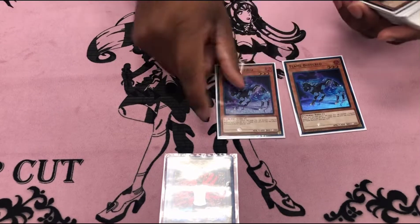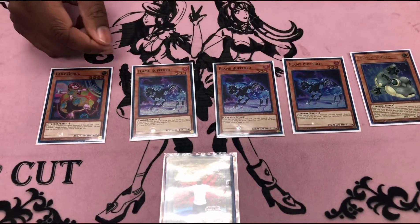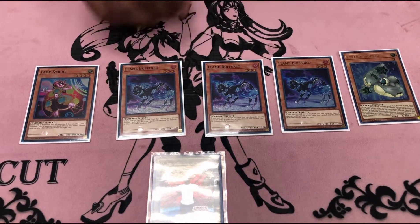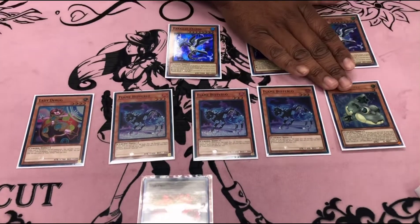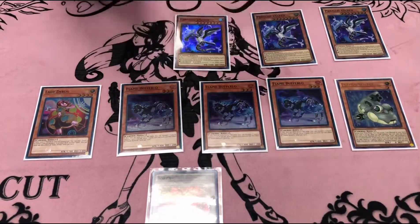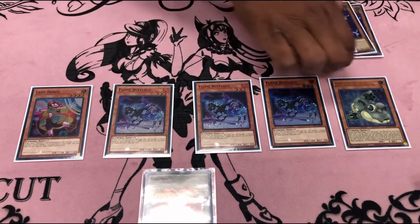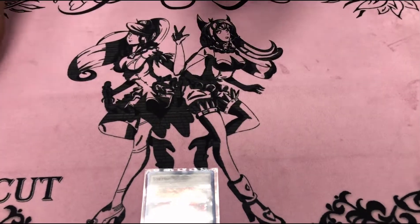Three Buffaleros, one Debug, and one Skipper. You only really need one Debug — once you use it, you don't really need it again. Flame Buffalero is probably the best normal summon you can do. Formula Skipper helps get me into my Parallel eXceed, and you can use it to copy one of your Salamangreat cards in the extra deck. If I'm going into Wolf and I want to make this, Wolf can automatically be double linked. We're only using one Wolf so it comes up.